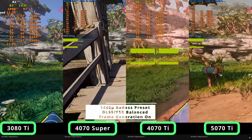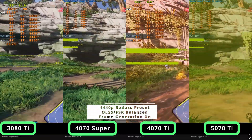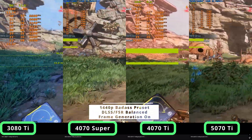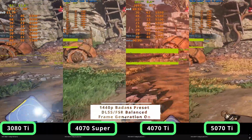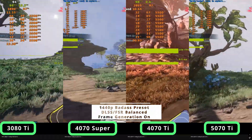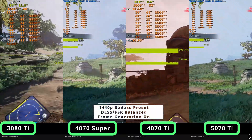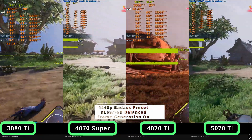Here you have the 3080 Ti, 4070 Super, 4070 Ti, and the 5070 Ti running at 1440p with frame gen. Most of them stay above 100fps, except the 3080 Ti which dips below 100 at times. They're all still very much playable and very consistent. There are occasional stutters associated with Unreal Engine 5 traversal stutter and shader compilation, but overall it's pretty stable.